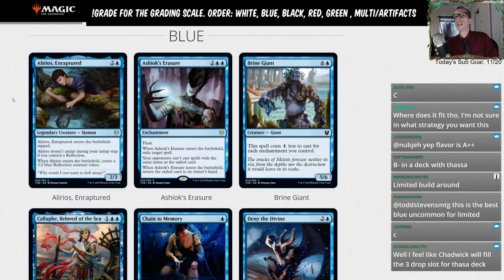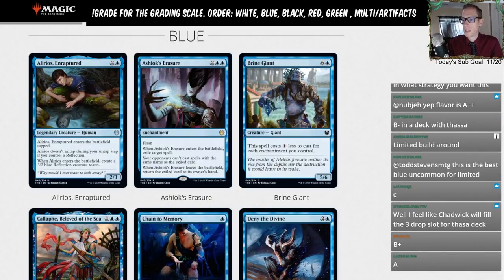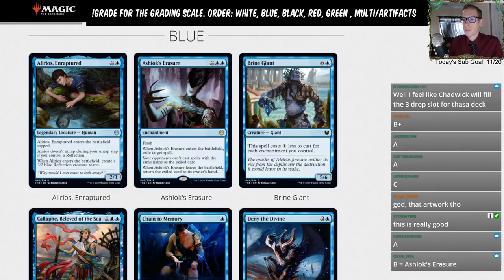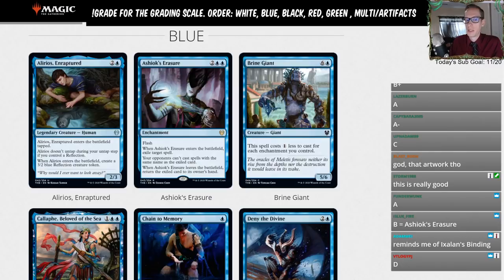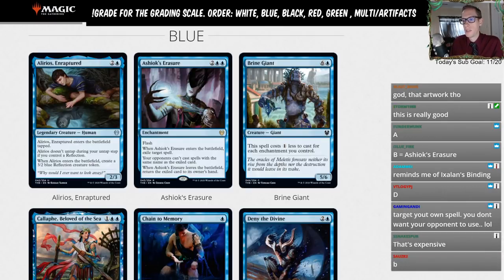Ashiok's Erasure — two blue blue, enchantment with flash. Whenever it enters the battlefield, exile target spell. Your opponents can't cast spells with the same name as the exiled card. Whenever Ashiok's Erasure leaves the battlefield, return the exiled card to its owner's hand. So this is a counterspell that costs four mana — you have to be playing an instant-speed deck for this, since it's difficult to leave four mana open.